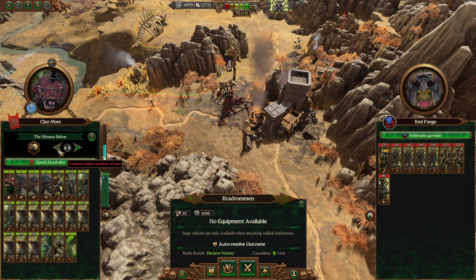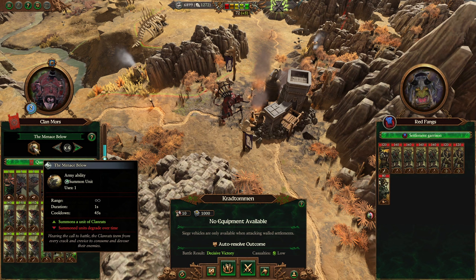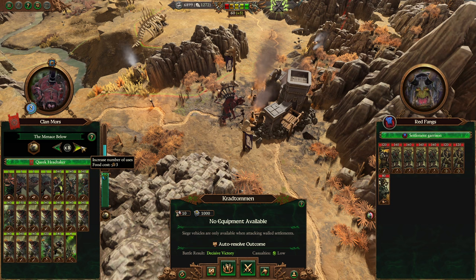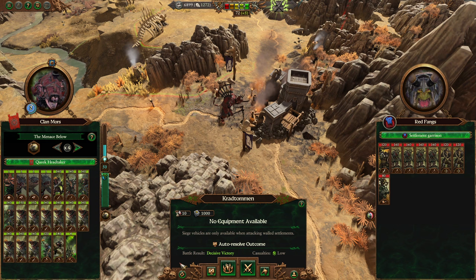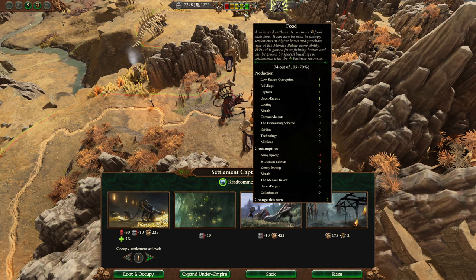By getting better tech or by spending food, you can increase the charges of the Menace Below ability. As you go up it tells you where your food will be. What this ability does is allow you to summon a unit of Clan Rats — not the world's greatest unit — to the battle. The Skaven struggle, similar to the undead factions, to have a really strong front line early on. Doing it nine times gives you nine more units. The Skaven tend to win battles through masses of troops rather than having the best troops, and this helps.